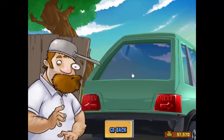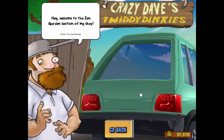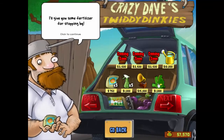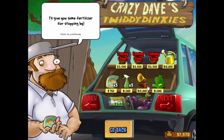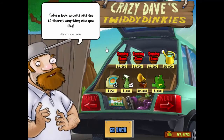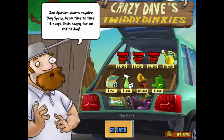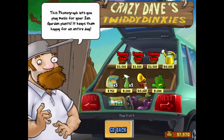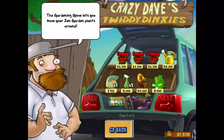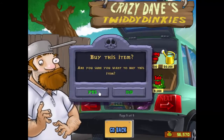This one needs fertilizer to grow, so we can go to the shop. We've got a number of upgrades - we can buy some plants in here. We can buy fertilizer, a music player, bug spray, and this glove that allows us to move plants around. That's quite cheap, so we're going to grab that. And we'll grab some more fertilizer.